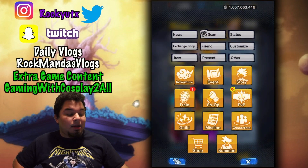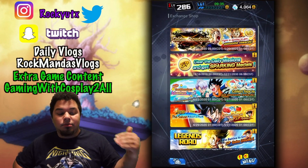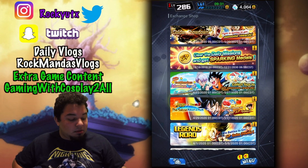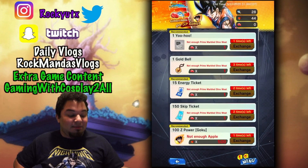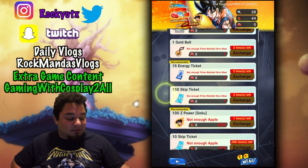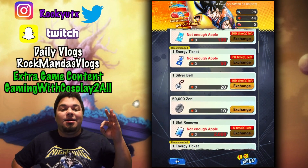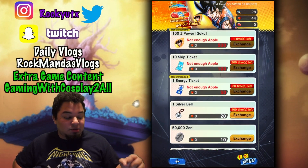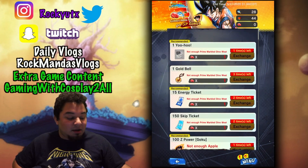Now we're going to look at the exchange shop to show you the cycle of using your meats, your fish, and your apples. Go to Dragon Ball Z over here — Dragon Ball Legends crossing over Dragon Ball Z Kakarot. You're going to want to do energy tickets first, hands down. Energy tickets first will save you a lot of chronos you think you're going to need to spend but won't. Use your skip tickets as well — that's what I'm going to do to boost myself up.